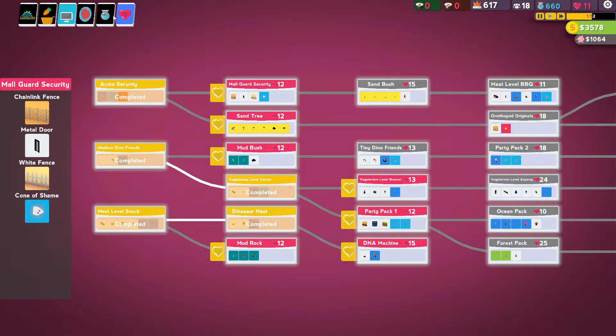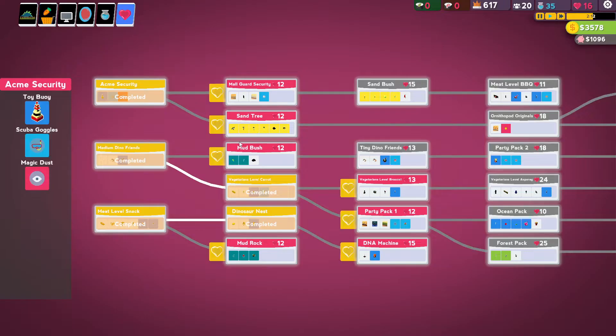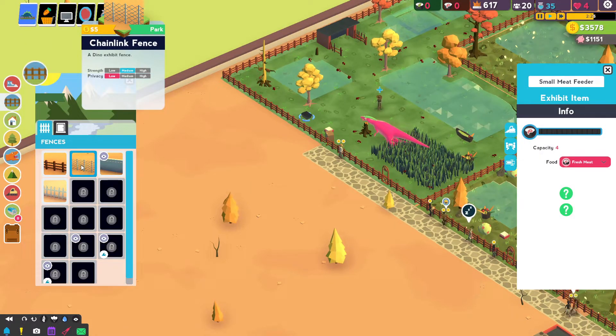How do you get hearts? What if we go to the bank? We can buy a heart for that much money, or for that much science. There we go — now we can get a chain link fence and build the Velociraptor exhibit out of chain link fence.